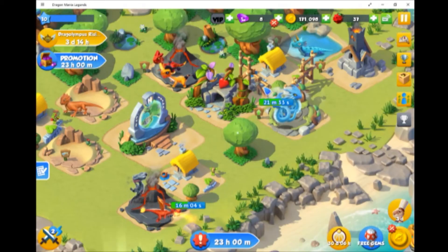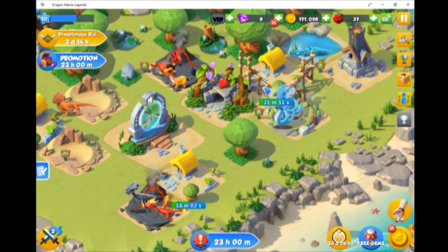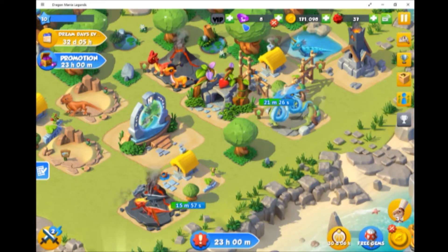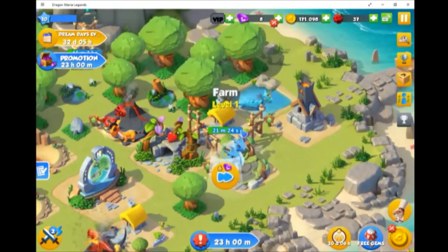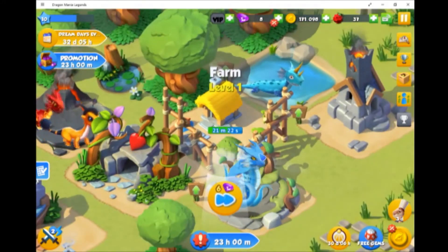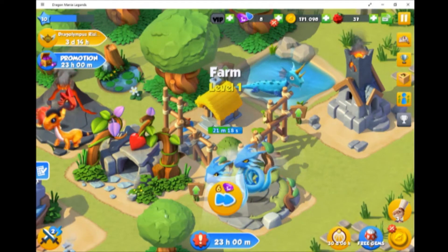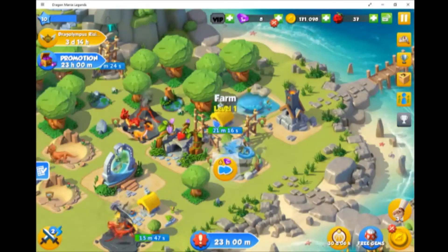Now this game does use in-game costs, but you don't have to do that to complete it. You've got diamonds which can speed up things. Like I've got a farm here which produces food for your dragons to grow, but it costs six diamonds — I've got eight and I don't want to spend that.